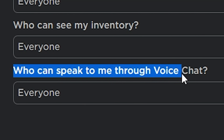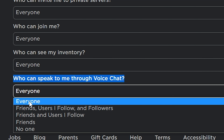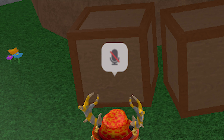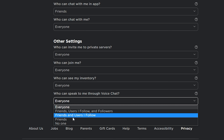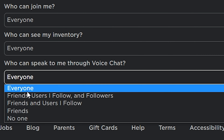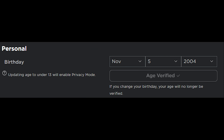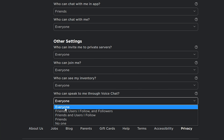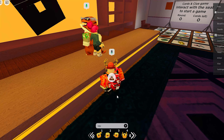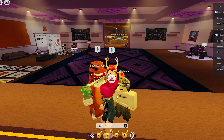If we want to fix these issues, I have a suggestion: a toggle like 'who can speak to me through voice chat.' This is really useful — for example, if you disable the voice chat mic bubbles but still want to hear people talking without speaking yourself. It's a feature for those users, and it should be available to people who haven't had their age verified. Roblox should consider adding this — it would be a really good touch.